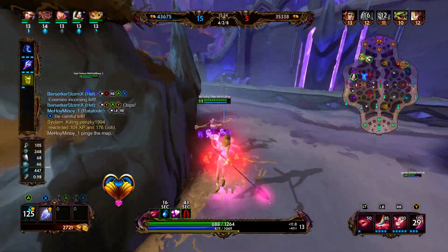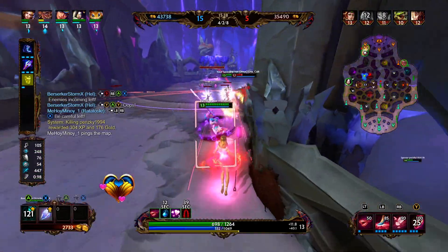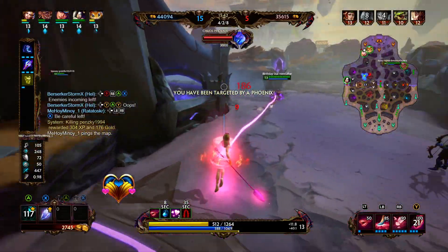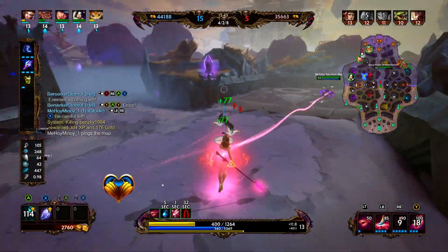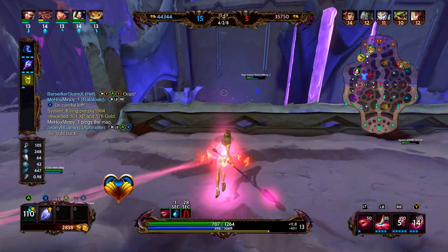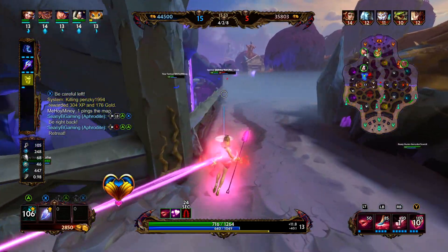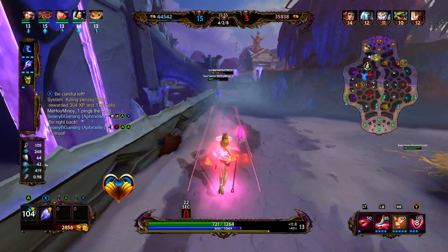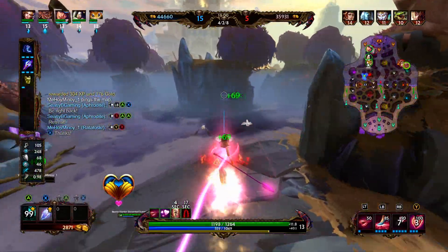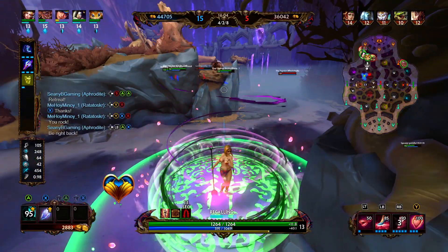For our third item we are going to be going Breastplate of Valor — we are very interested in the cooldown reduction. There is a cap of 40 for the maximum amount of cooldown you can build. I don't know if we're going to hit it this game, but we're definitely going to be sitting on at least 30 cooldown. I'm going to tag up this Ratatoskr with some heals between Hell and myself — he was at over 80 health.